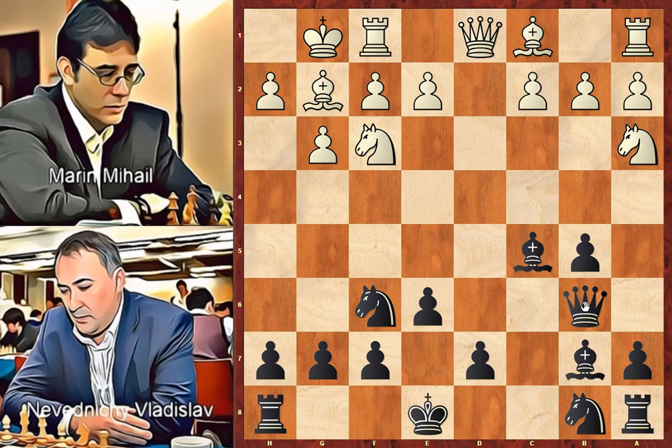Dxc5, Bxc5 — white removes the center tension and helps black to develop another piece. B4 — this is a free pawn. White's idea is to open the b-file and put the rook on b1. Bxb4, and we can notice that white has two isolated pawns on the a and c-files. Rook to b1, bringing the rook on the open file, attacking the bishop and the pawn on b5.